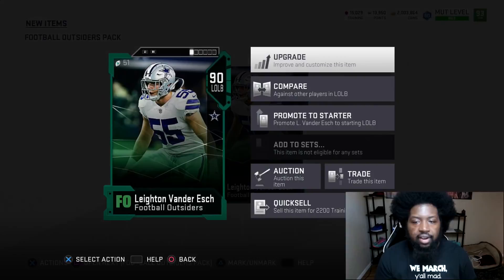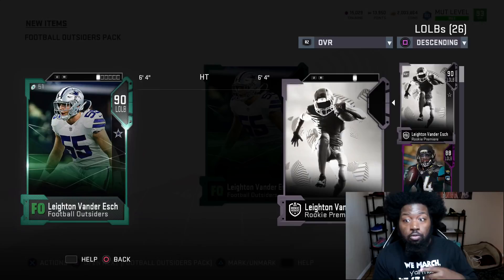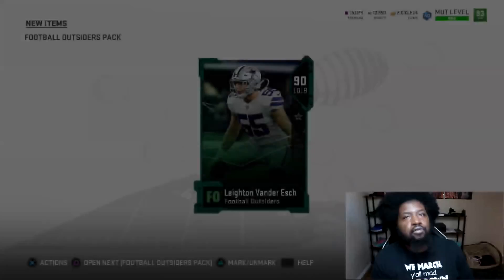All right, 90 overall — Leighton Vander Esch. So 91 looks to be the new animation. That's still not bad value — 88 speed linebacker, 80 strength, 84 block shed. If you guys played Madden last year for the Ricky Premiers and did Leighton Vander Esch's set, you have him on your team right now. Six foot four, 88 speed — this might be the new Anthony Barr. I got him for the low low, so we're going to end up probably quick selling this guy for training.